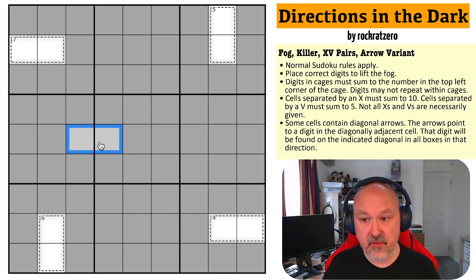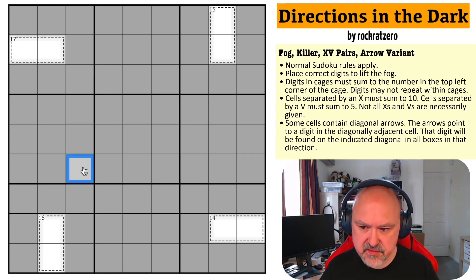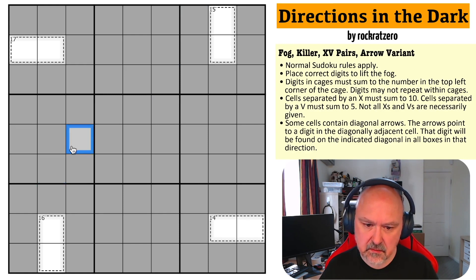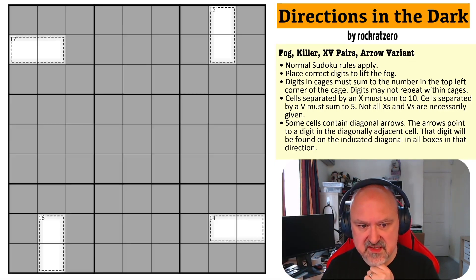If there's no X or V, cells could still sum to 5 or 10 — we just know that if they are separated by an X or V, what they will sum to. Some cells contain diagonal arrows. The arrows point to a digit in the diagonally adjacent cell; that digit will be found on the indicated diagonal in all boxes in that direction. So if there's an arrow here pointing this way, the digit in the adjacent cell must appear in all three of those boxes, I think. I'll figure it out as we go. Let me restart the puzzle to reset my timer.